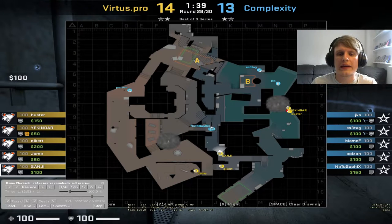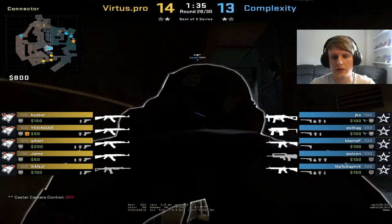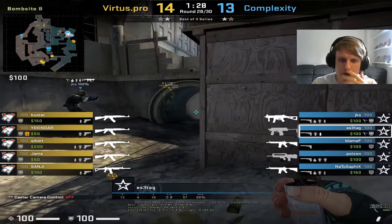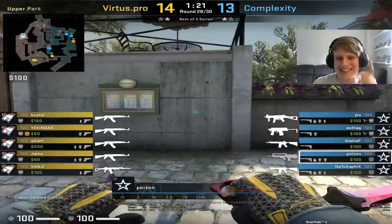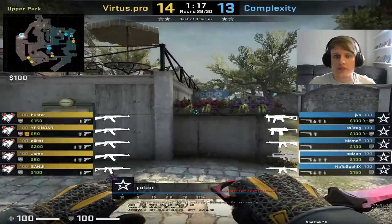What Complexity are doing here is playing on the tendencies of Virtus Pro. They're going to set up a pretty passive setup. Poison is out towards long. NATO sapphics and Blamef are going to be sat in connector, with Blamef on a bit of a sweaty boost. Esser Tag and JKS are here holding B — they are the dedicated B players. And then we've got Poison at long.